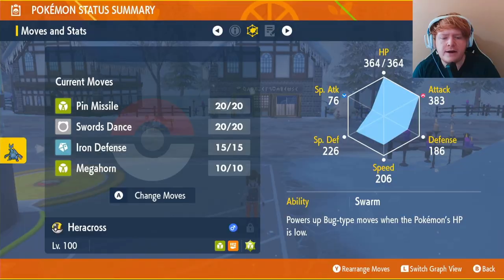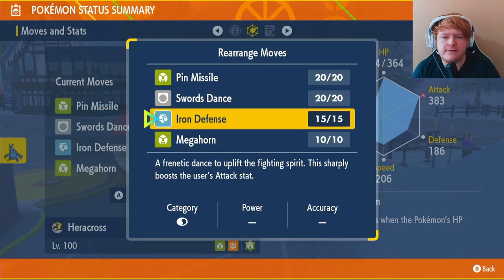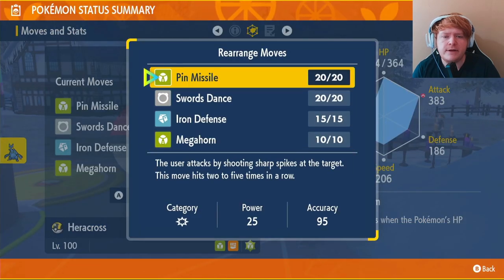Now for the ability and moveset. Our ability is Swarm, which powers up Bug-type moves when the Pokémon's HP is low. When our HP is at a third or below, our Bug-type attacks increase by 50%, which really helps us dish out damage when we're on low health.